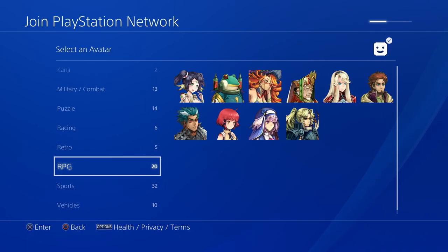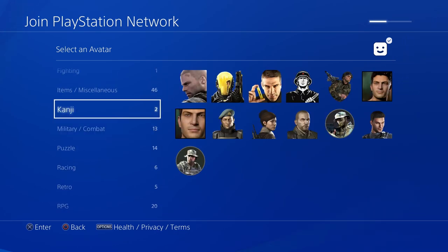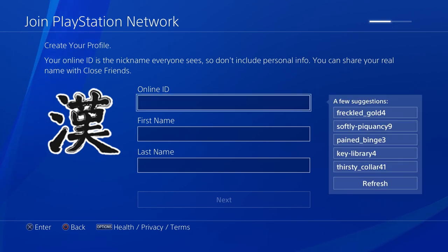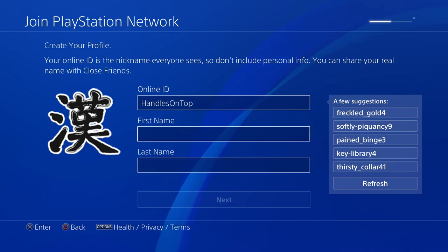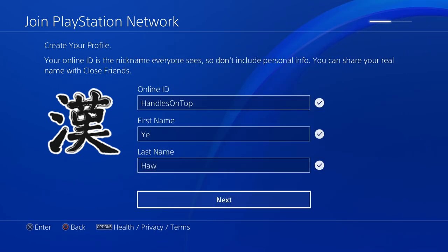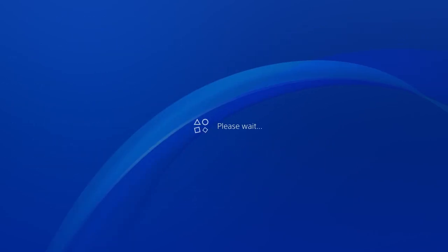Once you get onto that account, make sure your main account with NBA 2K21 is already set as primary on the PS4 if you already bought it on a different account, because that'll let you play 2K21 on the New Zealand account too. But if you haven't bought the game yet, I recommend buying it on the New Zealand account so you get the 100k VC if you buy the Legend Edition — because if you buy on your other account, you won't get the 100k VC on this New Zealand account.